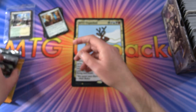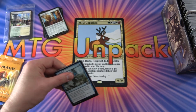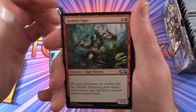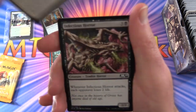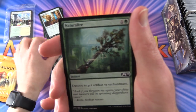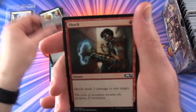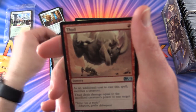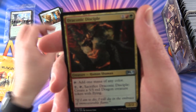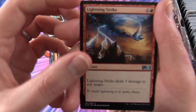Let's crack some packs here, people - Core 2019. We have Anticipate, an Akugo, Inspired Charge, Infectious Horror, Highland Game, Naturalize, Strangling Spores, Marauder's Axe, Shock. And for the uncommons: Thud, Draconic Disciple, Lightning Strike.